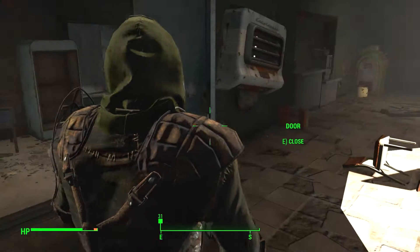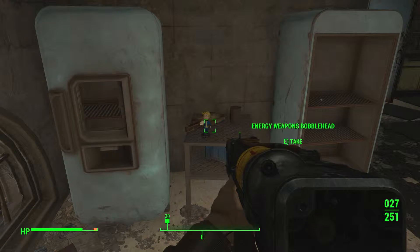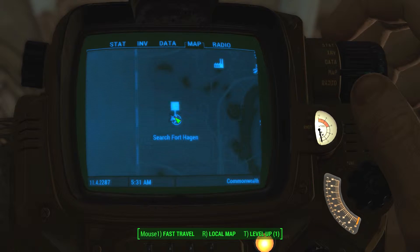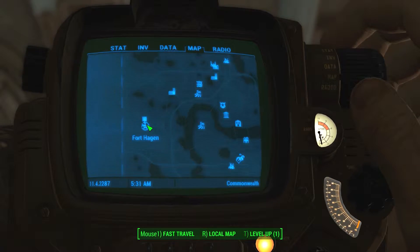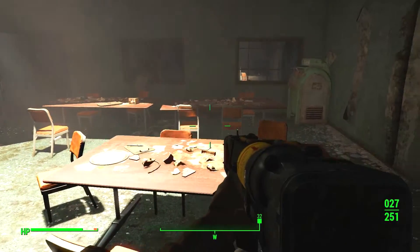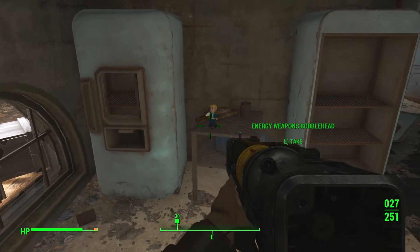Hello guys and welcome back to Fallout 4. Today we've got the energy weapons bobblehead. You can find this in Fort Hagen. It's kind of sitting out on its own, but as you're coming through here you'll find this kitchen and dining area of the fort, and it's sitting right here between the two fridges.